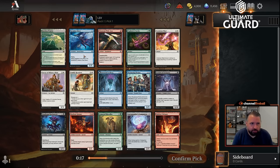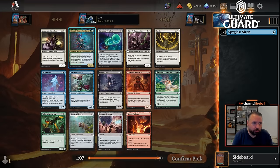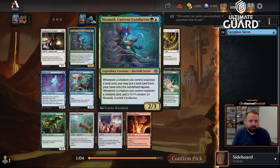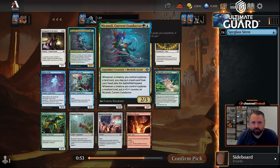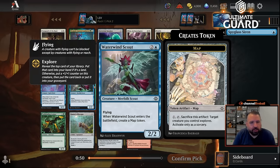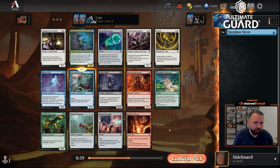I'll take Spyglass Siren over Restless Prairie. Diamond Pickaxe is also quite good but I like Siren more, and I'd rather start blue than red, though both are excellent. It's also an Iceberg and a Pirate which might matter. Passing Deathcap Marionette, Hotfoot Gnome, and a bunch of other cards I'm not super stoked about.